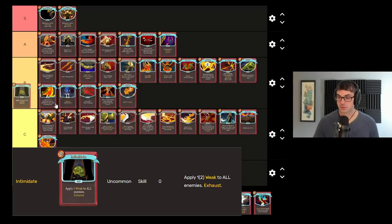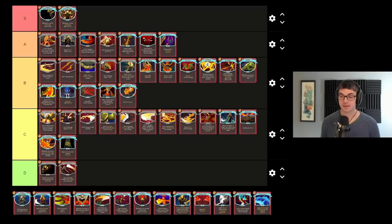Intimidate is just one weak to all enemies — a relatively low impact card. I do think it's a little bit underrated, and the upgrade to this card is quite good, giving you two turns of weak to all enemies. That said, I don't think Intimidate often can justify its inclusion in the deck. It's just not a lot of effect for one card drawn, and unless you're able to draw a lot of cards, say with Dark Embrace, it doesn't usually justify its inclusion.